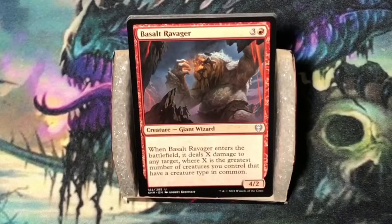Basalt Ravager. Four mana — three and a red. Giant Wizard at four-two. When Basalt Ravager enters the battlefield, it deals X damage to any target, where X is the greatest number of creatures you control that share a creature type. Most of the time I've seen it come on the board and do maybe two damage, sometimes three. A four-two body is pretty weak.